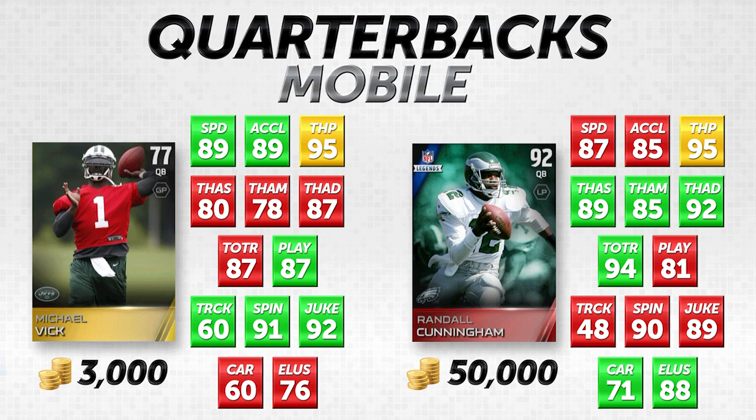Randall Cunningham is better in passing across the board. Interestingly though, he's not as substantially better as I expected. The throw power between these two is exactly identical. Throw accuracy short for Cunningham is 89, throw accuracy mid is 85 — seven higher in mid, nine higher in short. But Vick actually has an 87 throw accuracy deep. If you like throwing deep with play action — which I'd recommend — Vick can get the ball there, especially with his 87 play action versus Cunningham's 81. Cunningham has a 94 throw on the run though.